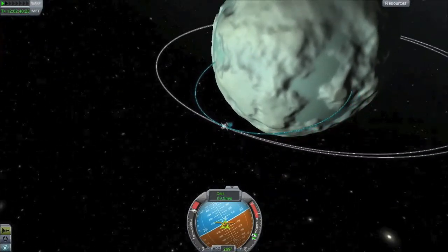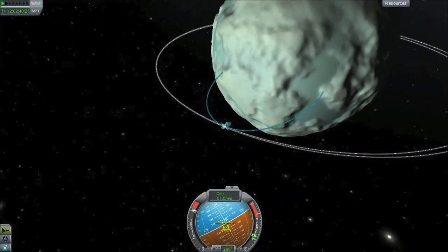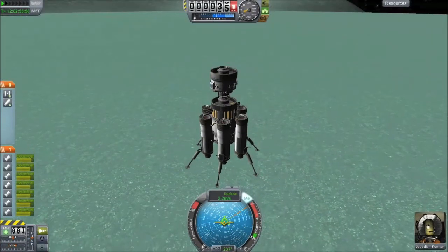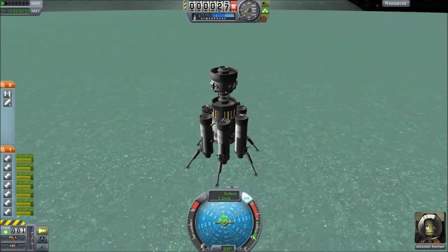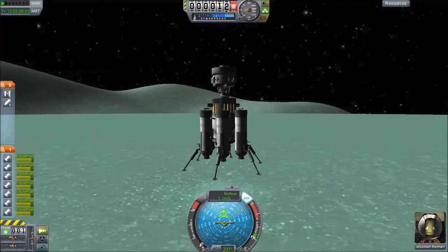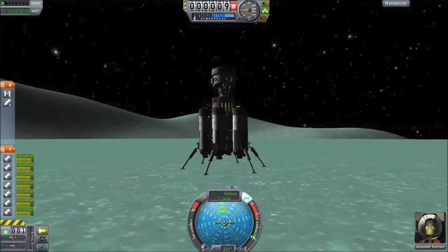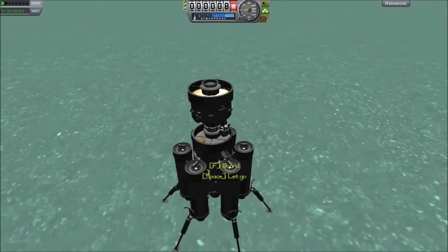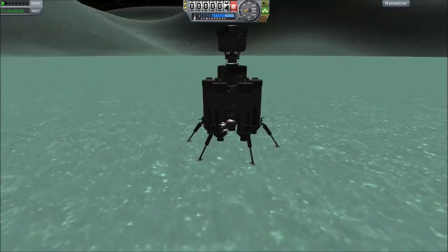We do our braking burn and start heading towards the ground. This landing, as mentioned earlier, is much, much better. We get down to the surface using smaller burns, requiring less fuel. Now it's time to complete the episode as we go EVA, flying down to the surface of Minimus.